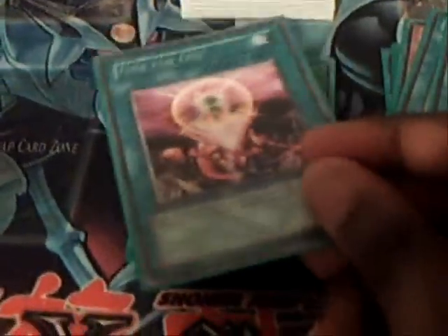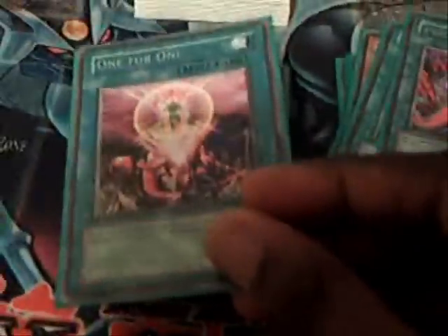One for One — to get Level Eater and adjust the Dragon to the field faster. Two MSTs. Since Heavy Storm is banned, which I don't understand why, you need the backup. Since Synchro decks often have a lot of weak monsters, Fizzlers are a good way to take stuff out — I got three of those.